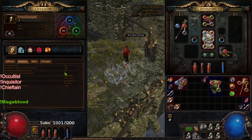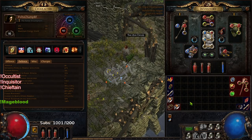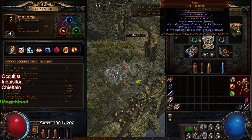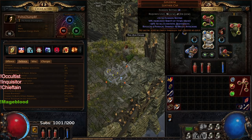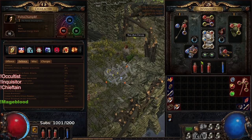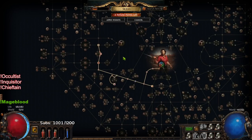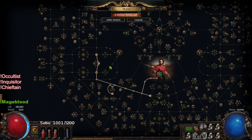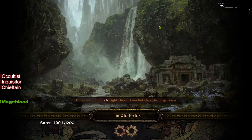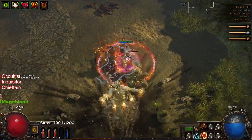Since the majority of my life regen is flat regeneration, you actually do not want to look for a bunch of life on your gear. Leveling uniques are great because the Tabula doesn't give life, Gold Rim doesn't give life, the boots don't give life, and my belt doesn't give life. You're not actually going to die while leveling because you'll have an abundance of regeneration. You can scale armor if you're on the left side of the tree; having a lower life pool doesn't necessarily mean you're going to die.